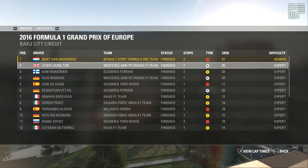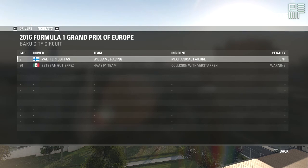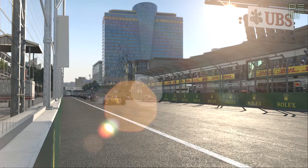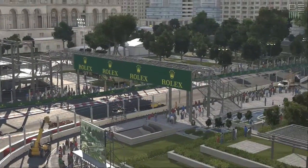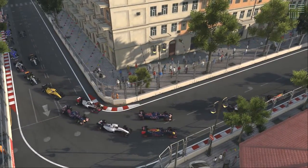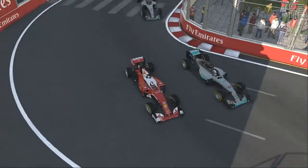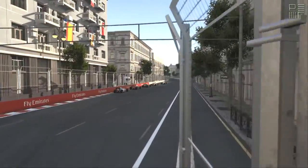Anything crazy that happened? Any incidents? Only two — collision with Verstappen got a warning, and Bottas got a mechanical failure on lap eight. I can't even remember if we had a virtual safety car. Let's just look at the start — clean getaway at the front. Lewis overtaking Vettel, just about. By then me and Kimi were already gone.